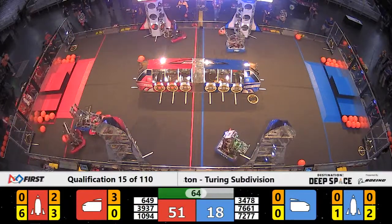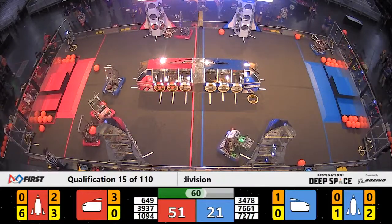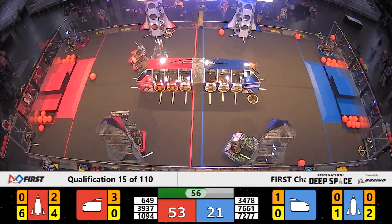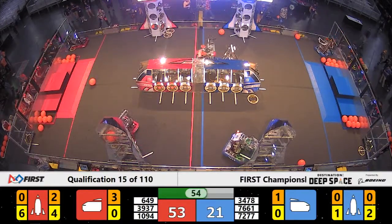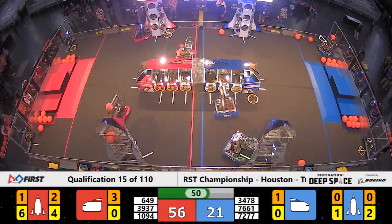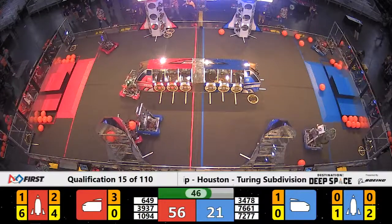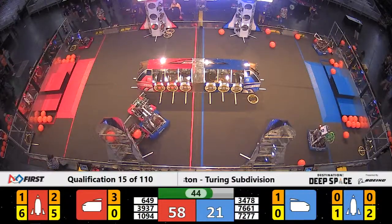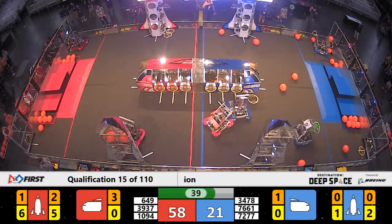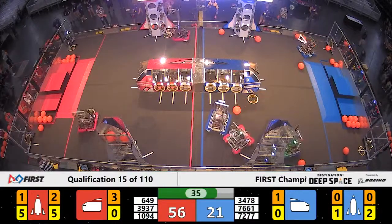A little bit more than a minute to go. Cy High Natuli scoring in the cargo ship for blue — they put a cargo ball in there. Cargo ball scored in the front red rocket ship for the Red Alliance by Breakaway. They've got all six hatch panels in place on that front rocket ship, five of the six on the rear rocket ship. A hatch panel falls to the ground for that front rocket ship.